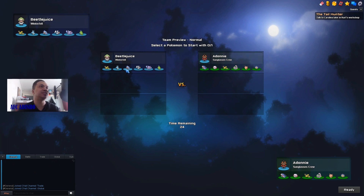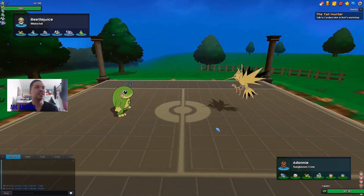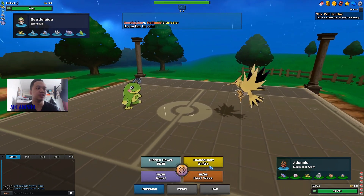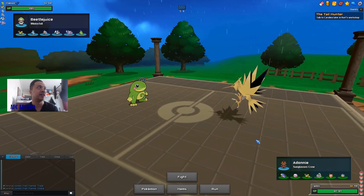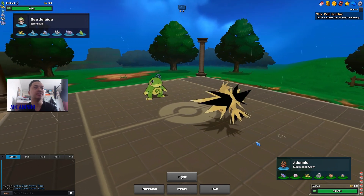We got a game — Beetlejuice appears to be playing a Rain team. I'm just going to lead with Zapdos; Zapdos usually can do a lot against rain teams and he'll most likely lead with Politoed anyway. He does lead with Politoed — I'm pressing Thunderbolt even though I know he has a Gliscor, since I still have Hidden Power Ice. He does go into Gliscor, which is the only thing on his team that can switch into Electric.